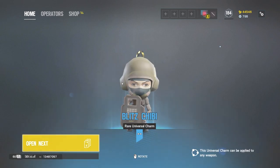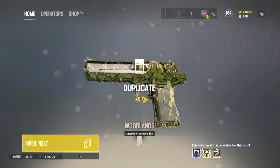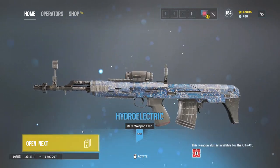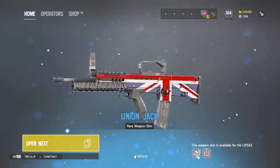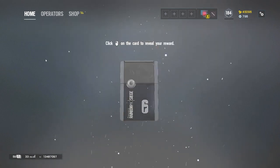Hey, here we go — an actual new chibi! Brass knuckles. The thing with these chibis I'm getting on PlayStation is I bought every single one of the characters with renown — that's like over a million renown — then I swapped. I don't think I'm gonna do the same thing here. I'll just try to get them in alpha packs. That was a lot of renown.